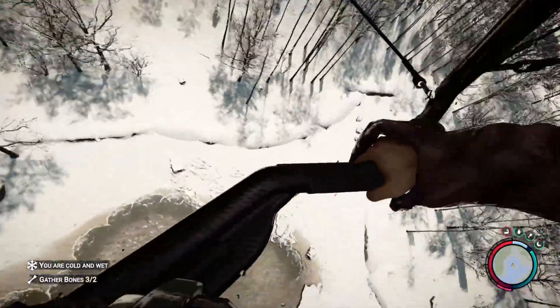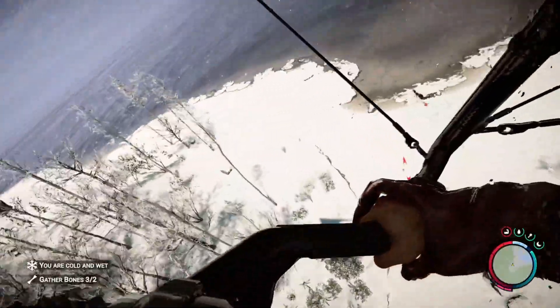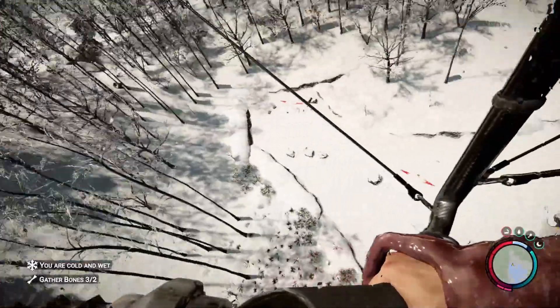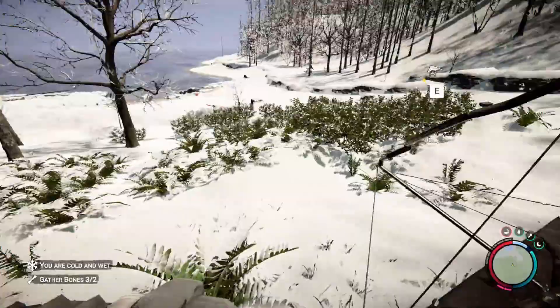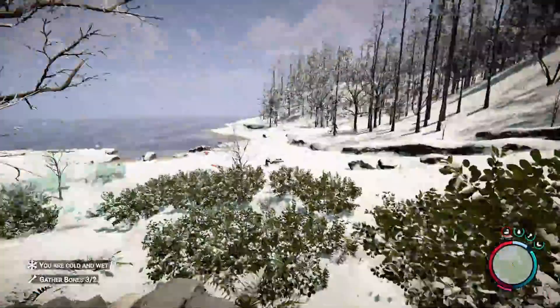When you want to land, just steer it into the ground, but be careful not to hit the trees — it might push you off the glider and kill you if you hit them too high. Other than that, here we go: land, and there's the glider. We're just gonna leave it here because now I know where it is.